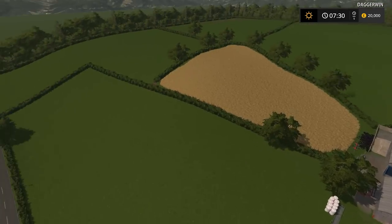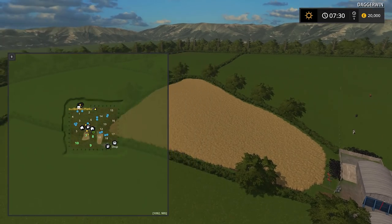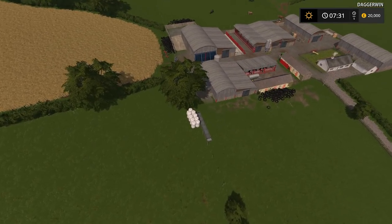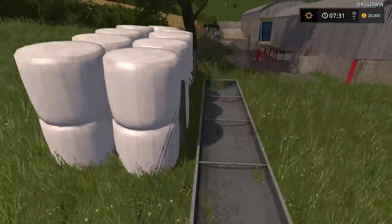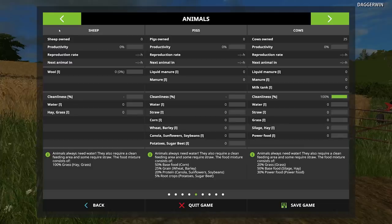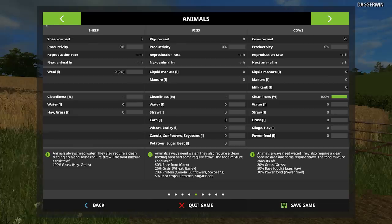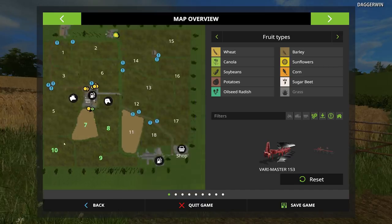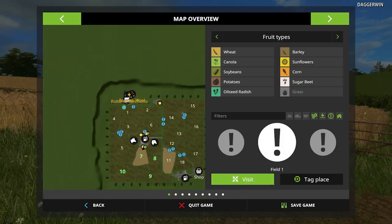There is going to be some ploughing required because we are going to have to have some more arable than what we have here. I think maybe even today we'll start that. It's not going to be a massive field that we transform into arable, but one of them does need to be converted — unless it's a very important field for livestock. Last thing we want is animals roaming through a crop of wheat, barley, or oil seed rape.